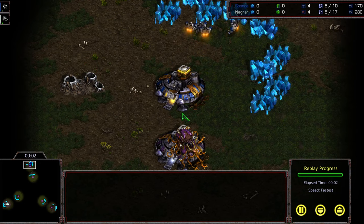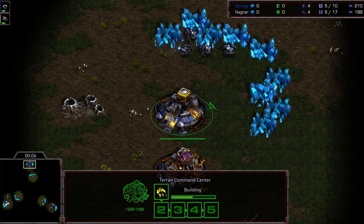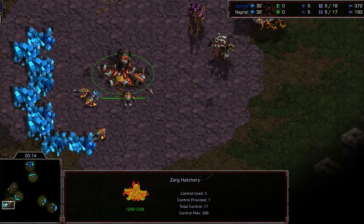Hey guys, welcome to another commentary done by Diggity. Currently, Sponge is down two games in the best of seven versus Nagnar. This is going to be Infested Neo Silphid, with Sponge at the 12 o'clock location as the blue Terran, and Nagnar starting as the White Zerg in the bottom left corner.